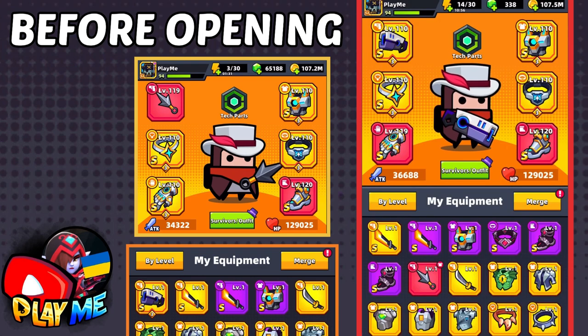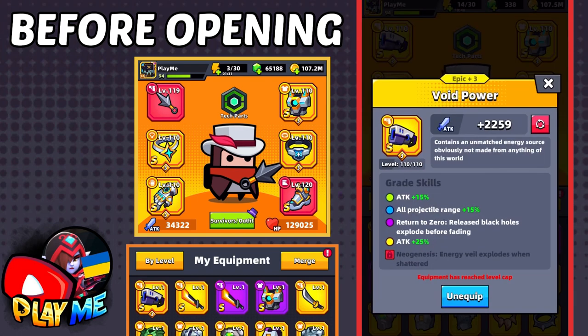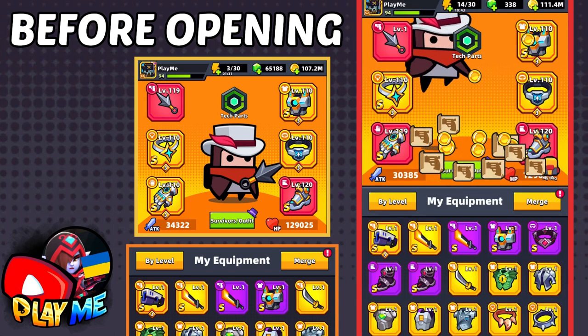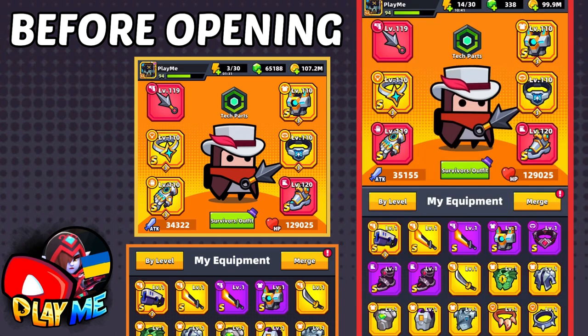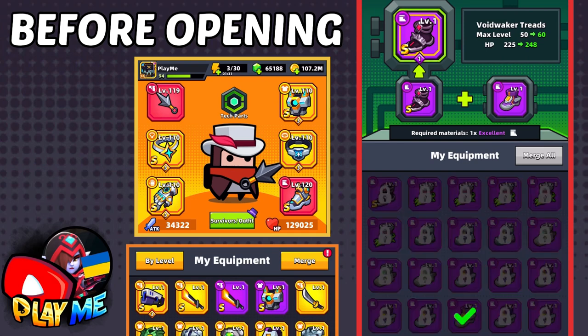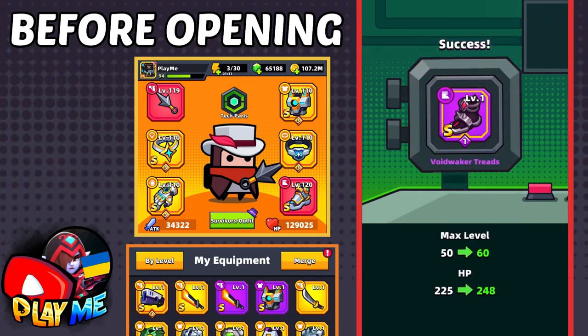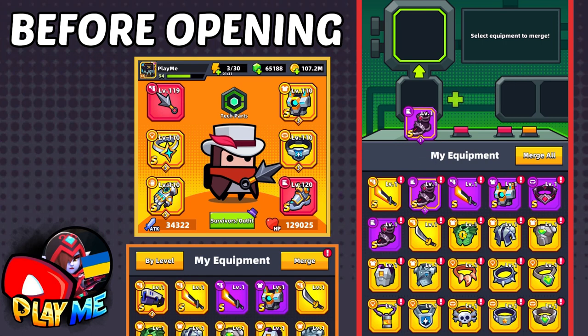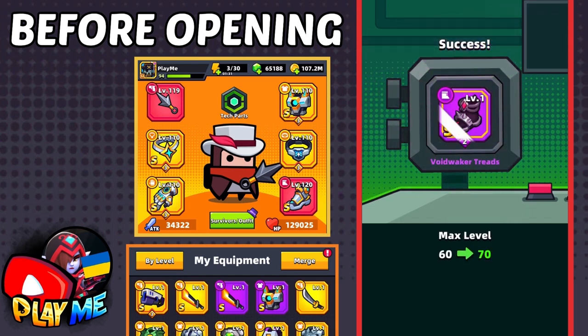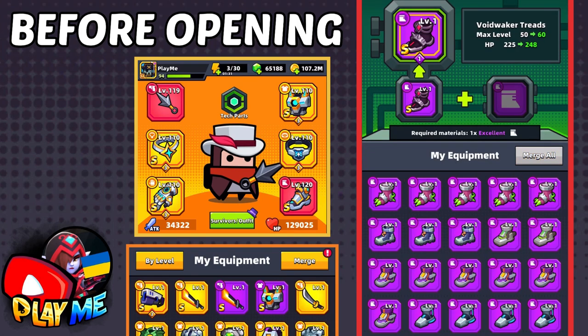Here you can see my attack — I have almost 37,000 attack and I'm free to play! I'll equip that Legendary Kunai to have more Legendary equipment equipped. And one more thing — I almost forgot about Threads. Let's make them Epic, since I was lucky to get two pieces of Threads.